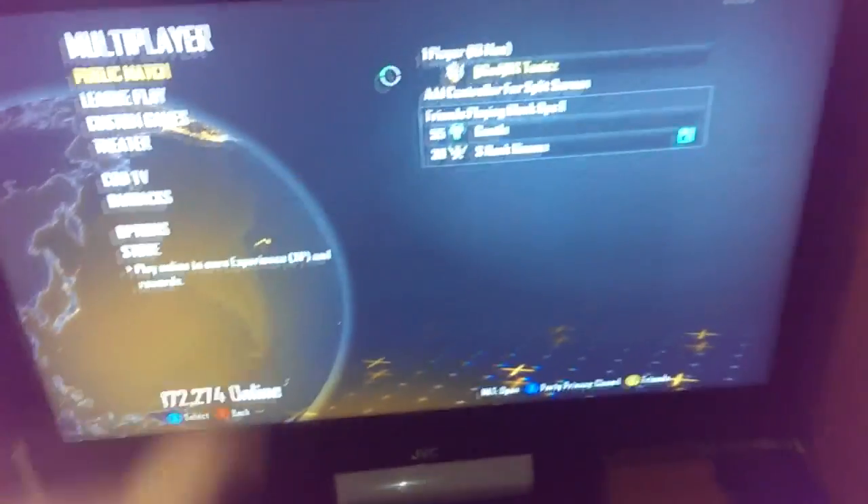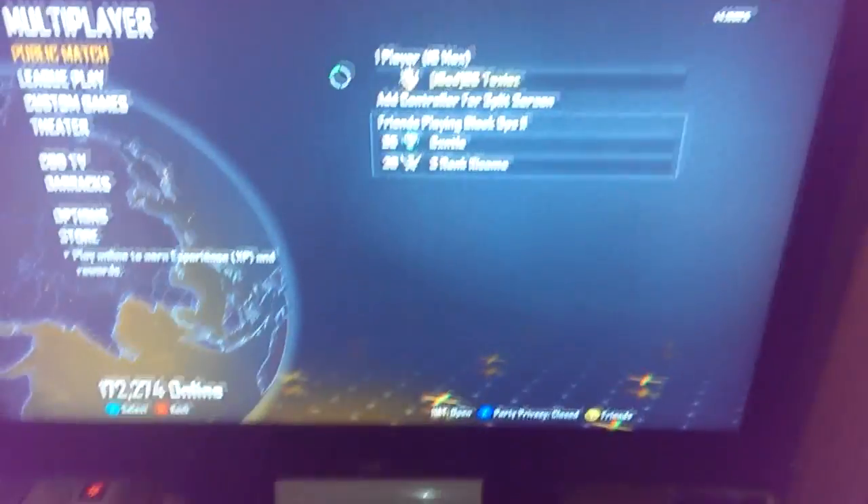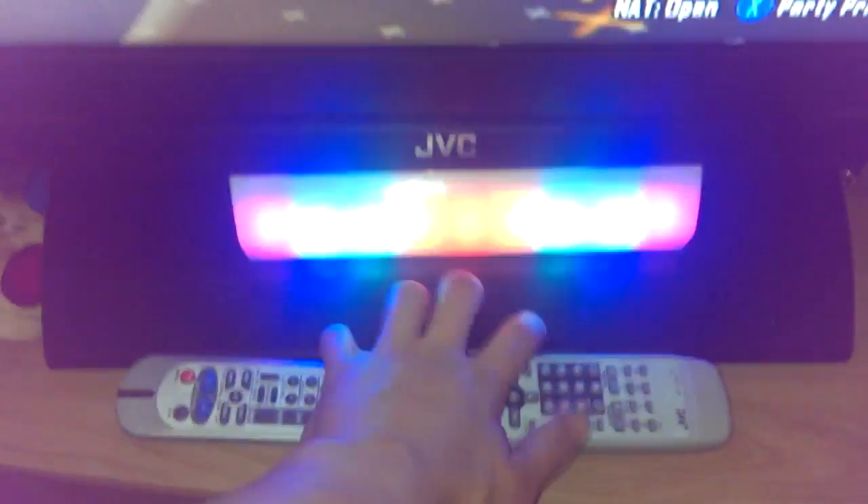Hey guys, what's up, it's Toxics here bringing you my room tour. So this is my TV — it's a 52-inch plasma TV. It has one of these cool light things in front that makes a light whenever sound comes. And you've got my keyboard, a sticker on my white Xbox with the black front, which is awesome.